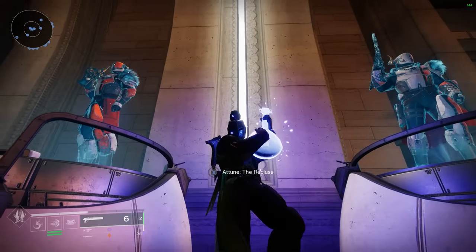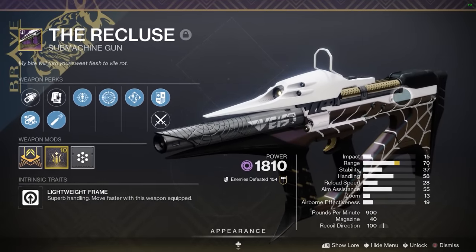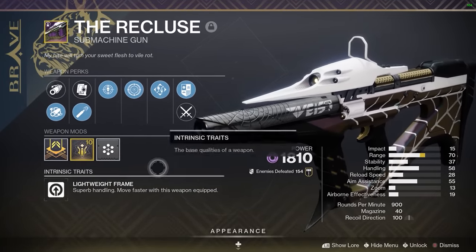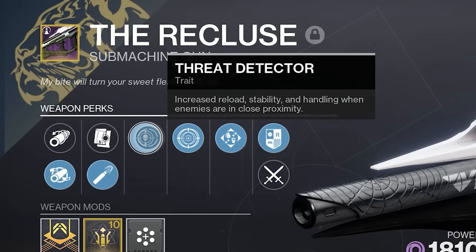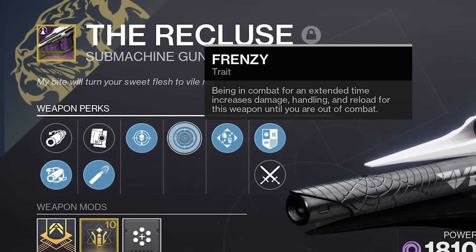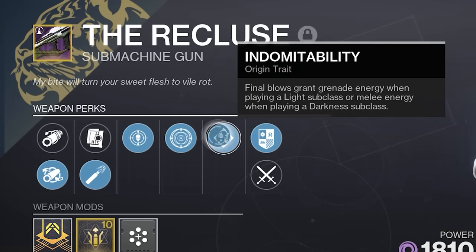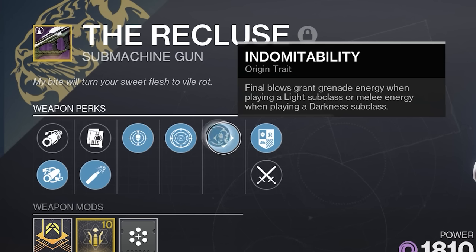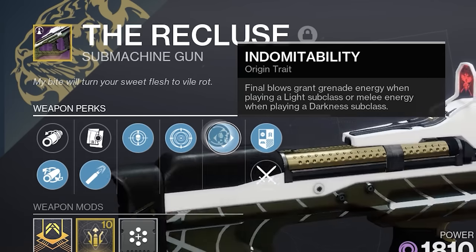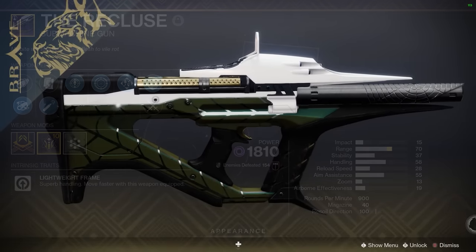...smash that like button and hit that subscribe button, because today we are getting a little bit poisonous. We are looking at the Recluse. Now I know a lot of people are not too keen on the Recluse since it came back, but this roll I've got here has Full Bore, High Caliber Rounds, range masterwork, Threat Detector, Frenzy - being in combat for extended time increases damage, handling, and reload - and Indomitability, which grants grenade energy on final blows when playing a Light subclass, or melee energy when playing a Darkness subclass. Make no mistake, this thing is really, really good.